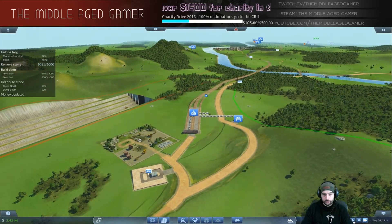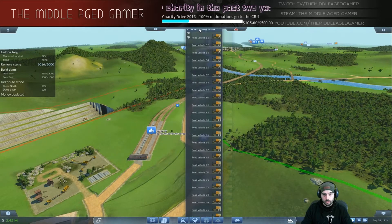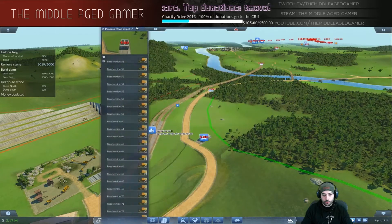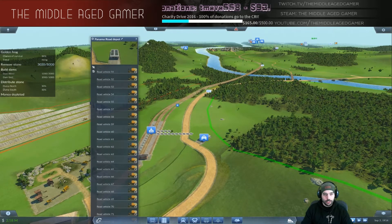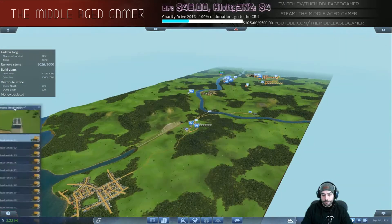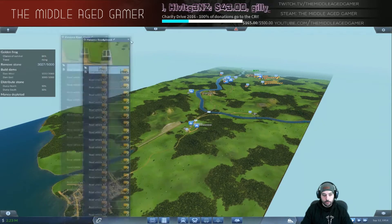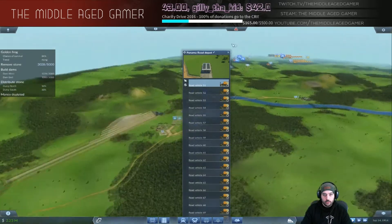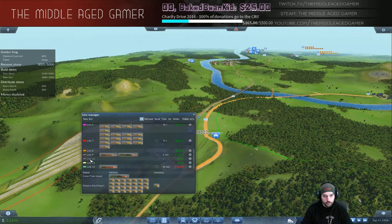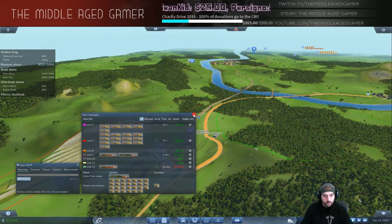Can't quite see the bottom of the vehicle list - no way to edit the window. Had to sell a few to get down to the right line assignment. Setting up lines - Line 10 from Panama North all the way down to Dump South, and Line 11 from Panama North to the other dump site. Making sure we're going the right direction.